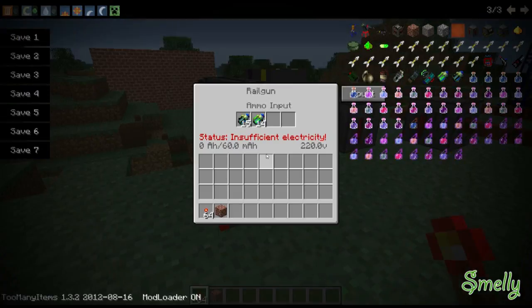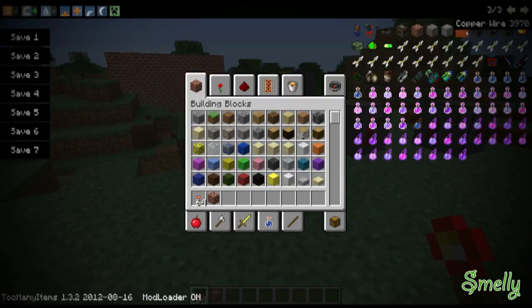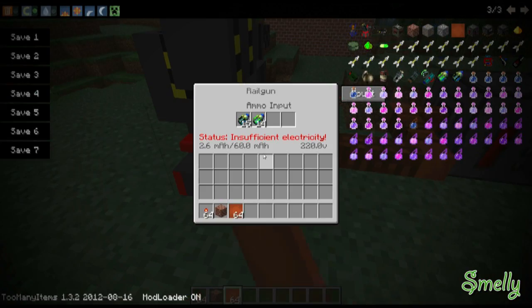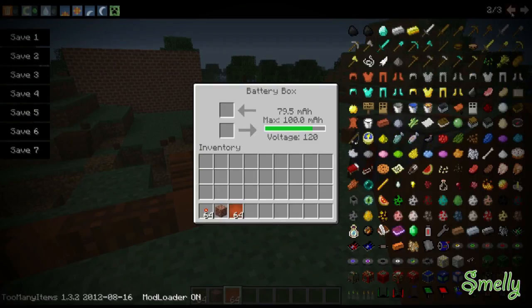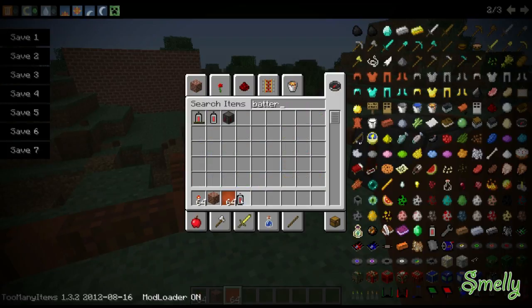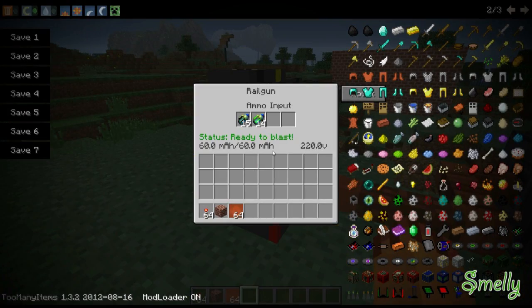Okay, so this doesn't have any power because I guess it used all the power after the first bullet. This battery box exploded when the thing went off. As you can see it's recharging, and this battery box is full of power which comes from the batteries. The battery recharges the battery box which in return powers the railgun.